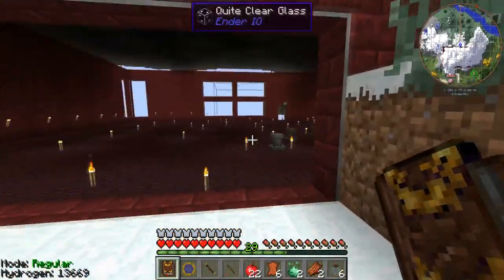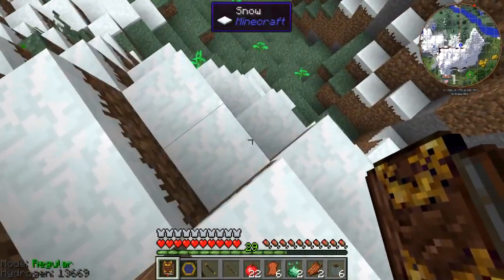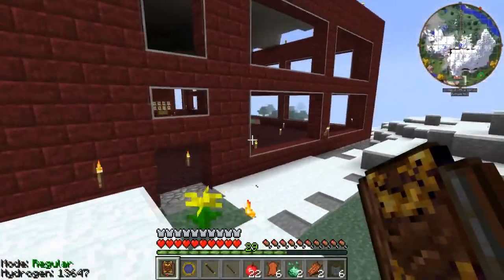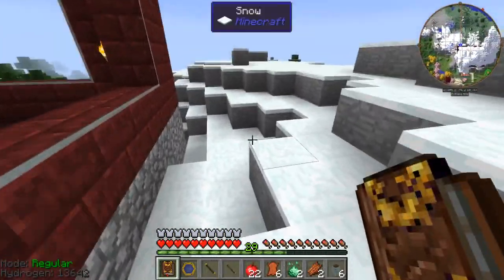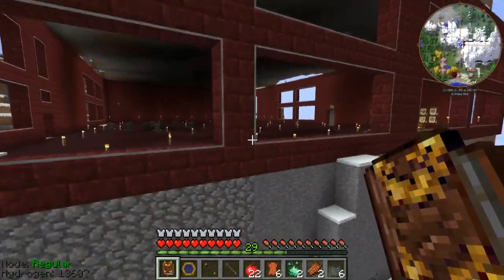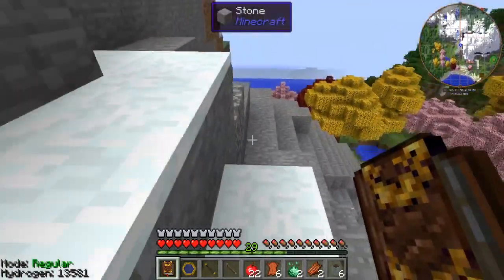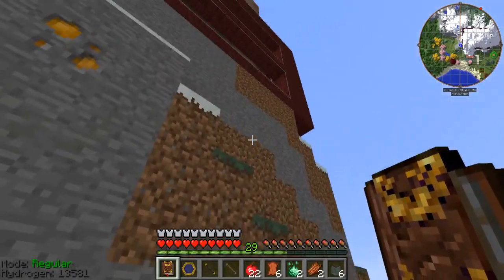This is just the very topmost level — the magic level. Everything else is inside this mountain, so yes it is big. On journey maps you can see that little red rectangle covered in white — that's the borders of my magic room — and it's pretty much that all the way through and down to the bottom layer.